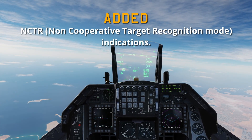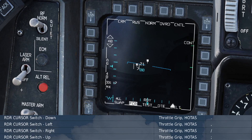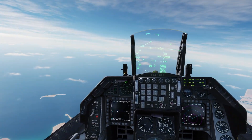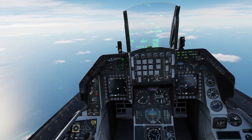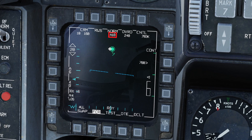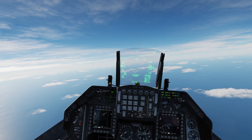NCTR — non-cooperative target recognition — mode indications. You've got to be within 20 degrees of azimuth and elevation, and nose-on or nose-to-tail is fine. TMS left long — A-10. Nice. You have to have an STT, a single target track, on that.